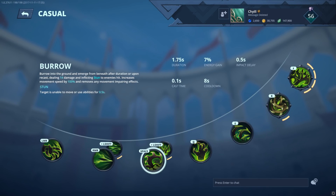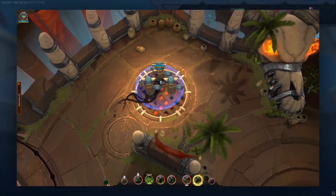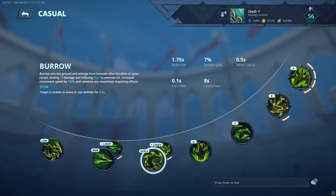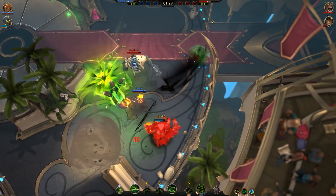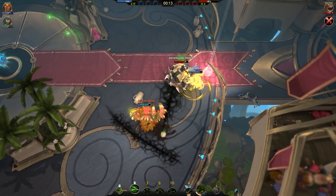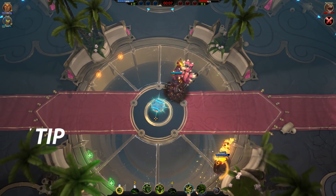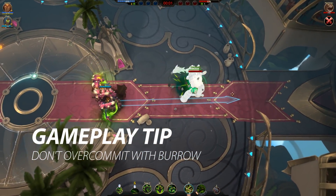Next up, Thorn's spacebar ability is Burrow, and this is his main survival and movement ability. Thorn will burrow into the ground, temporarily becoming immune to all damage and effects, while being able to move around freely with twice the movement speed. After 1.75 seconds, or less if you activate it manually, Thorn will emerge from the ground to stun and deal 14 damage to enemies within a medium-sized area around him. Depending on the matchup, you'll probably be able to use this ability for both offense or defense, so the ability is very versatile. Just be careful not to over-commit, since you are using one of your most reliable escapes to attack.